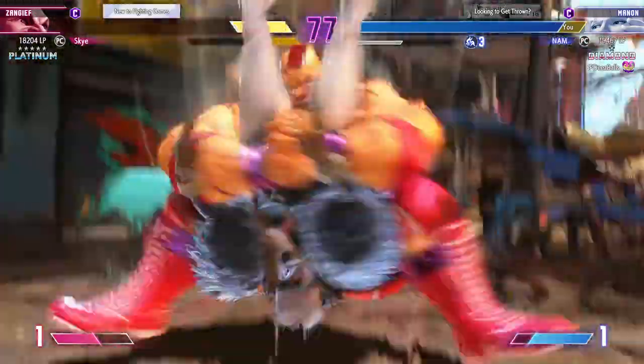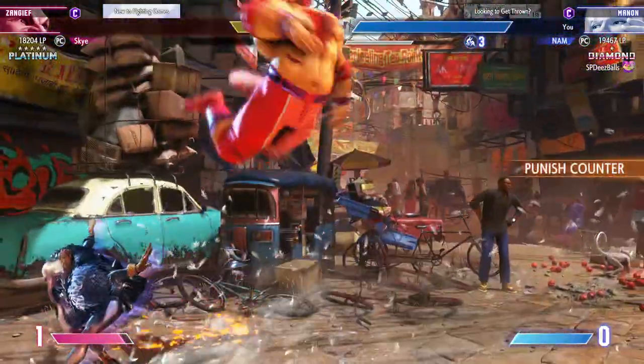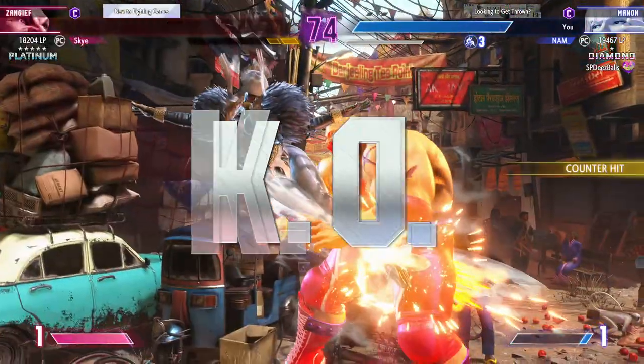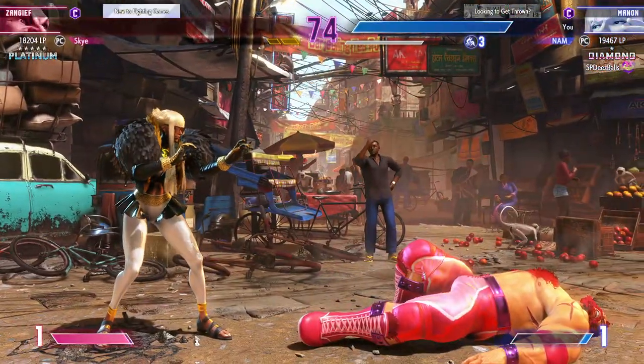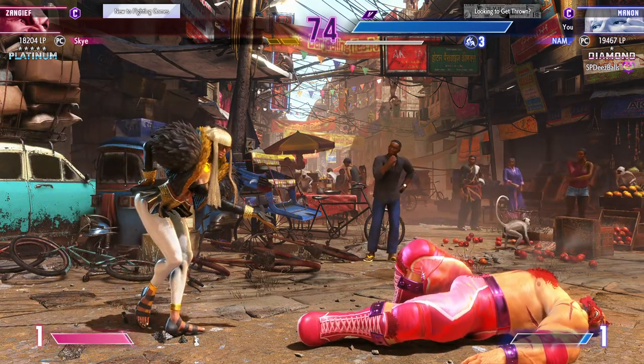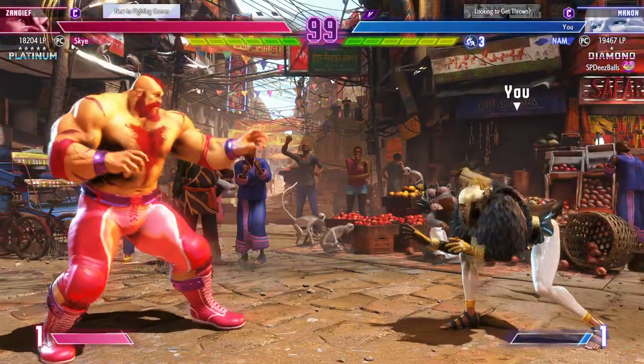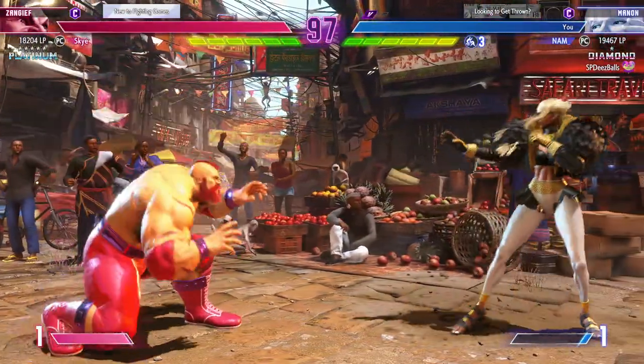The corner makes it hard to escape — what'll be the setup? Takes a big gamble and rips out a raw super! Ejects the air attempt. Player two picks up the always important first round; they'll want to keep the ball rolling.